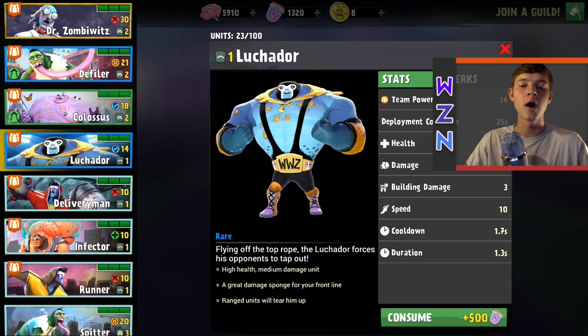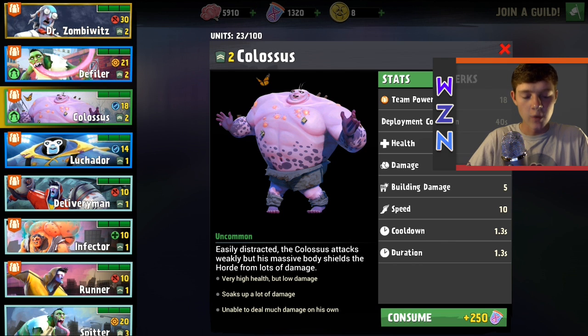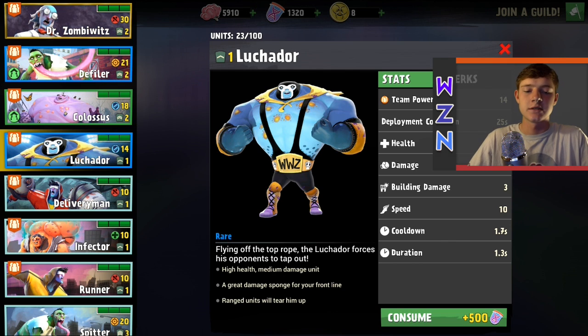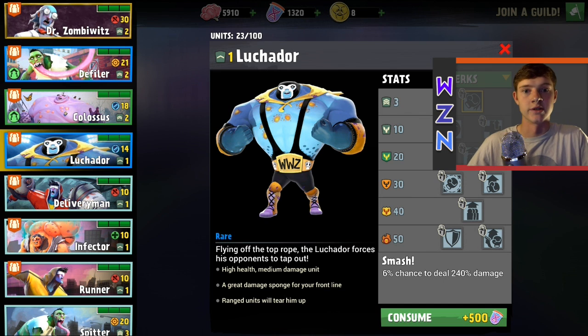Nothing too crazy, nothing too differentiated from a normal brute, but let me check out the stat difference here. The Lucador health is at 120, compared to my level two Colossus which is 272. So it's sort of comparable, but he's just going to be a solid brute unit to have. He looks like a beast — really fun to have on your team, a really well-designed unit.